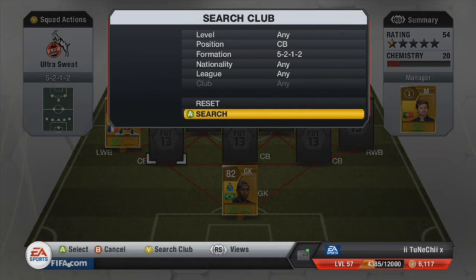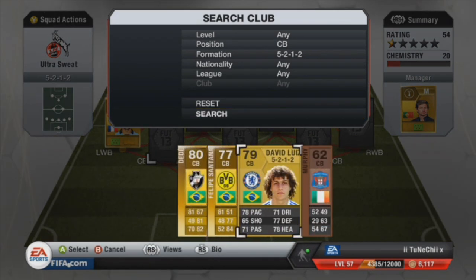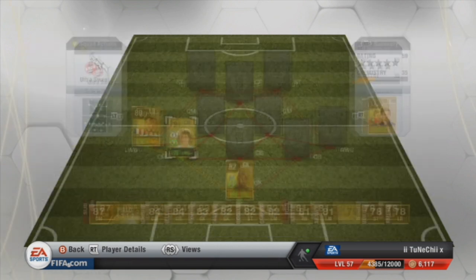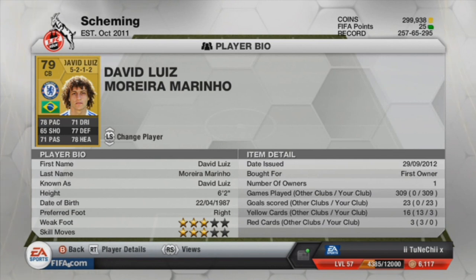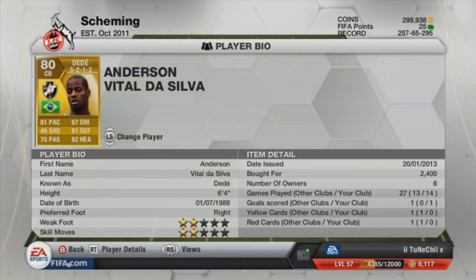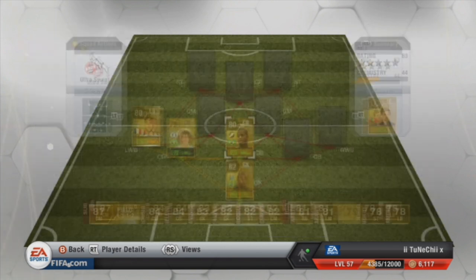In center back, first center back, we have David Lewis — absolute tank right there. He is so OP; both of these guys are OP but underrated in the game. He's got amazingly well-rounded stats. Moving on in the middle we have Daddy — he is such a great player because he goes up, comes back. At corners he is able to score because of his height: six foot four inches. He's got 81 defending, which is quite good in a defender.